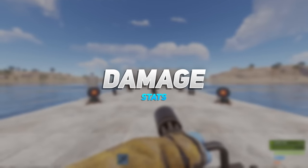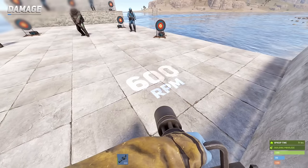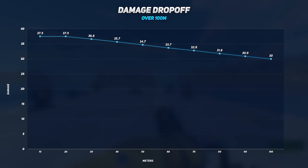The minigun deals 37.5 damage per shot with a rate of fire of 600 rounds per minute. This gives the minigun a DPS of 375, which falls right in line next to the AK. Looking at the damage drop-off, we can see it starts to lose damage at over 20 metres away, stopping at 30 damage at 100 metres.